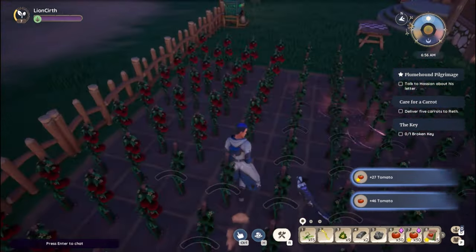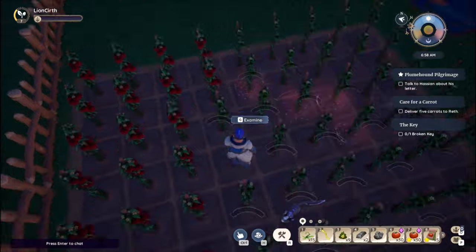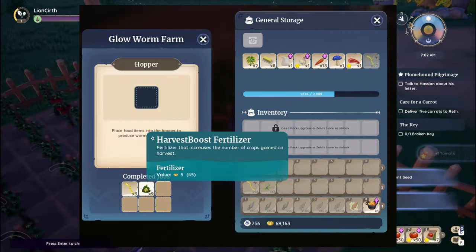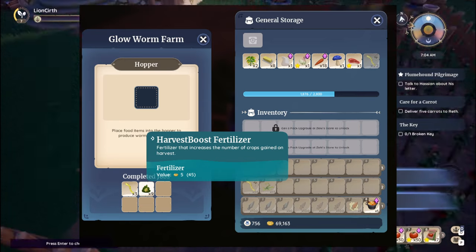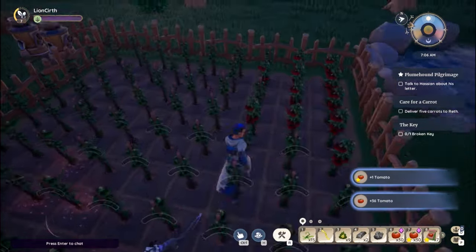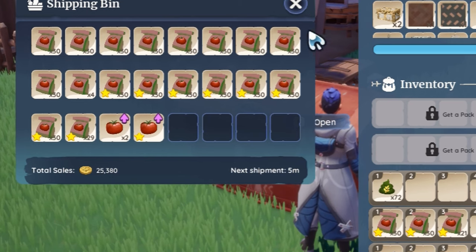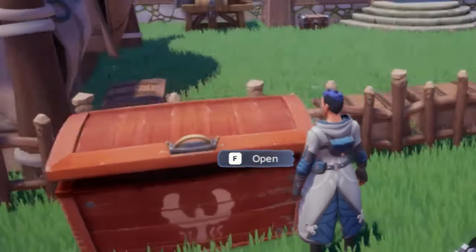Before we delve into the numbers, always remember to keep 81 seed bags for replanting in the next harvest. And a quick pro tip — don't forget to use fertilizer. The one I use is harvest boost fertilizer, which gives me even more tomatoes when I harvest them. Once I've set the 81 seeds aside, I finished up with 274 standard tomato seeds and 239 quality seeds, along with a couple of odd tomatoes I couldn't turn into seed bags. And there we have it — a whopping 25,380 gold.